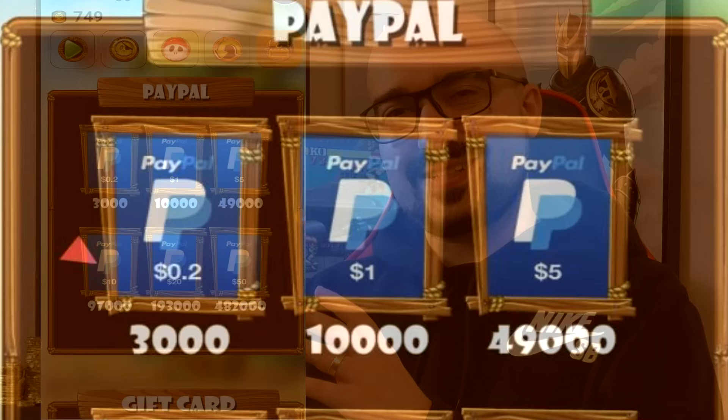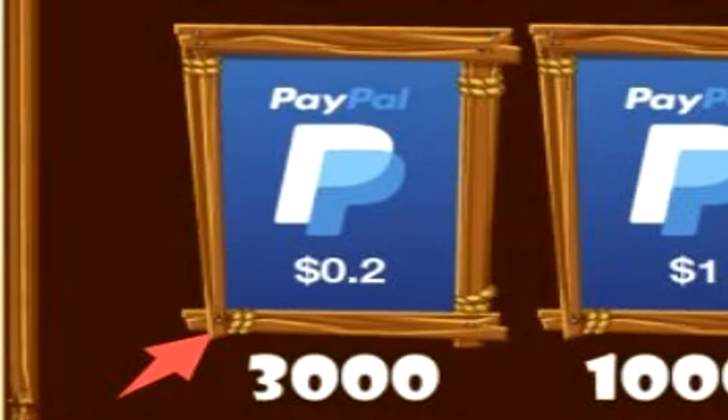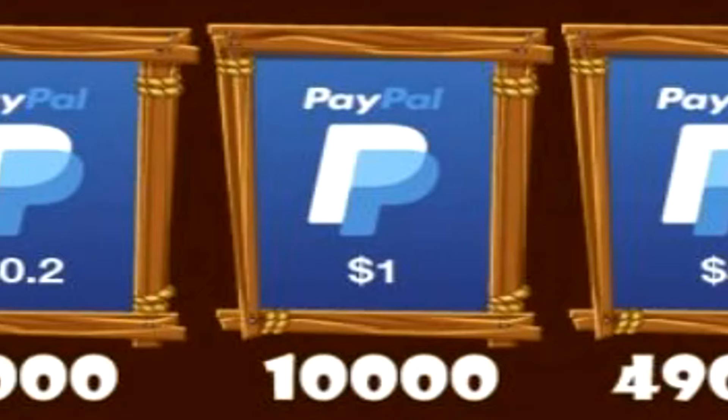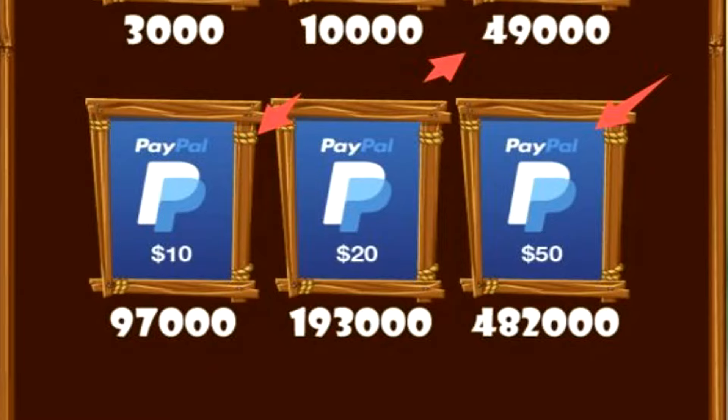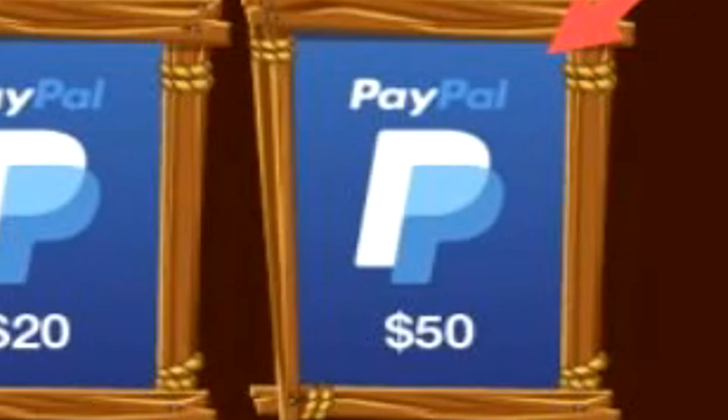Top right corner of the screen, you have the little treasure chest icon. Tapping on that will bring you to the various cash out options. You can see that we have various PayPal withdrawal options here available, starting off with a tiny amount of 3,000 coins needed for the minimum cash out of 20 cents. 10,000 coins goes to a dollar. The higher we go, a little bit more of a discount we get.